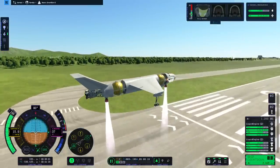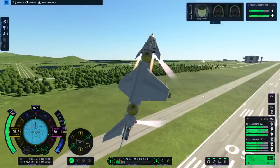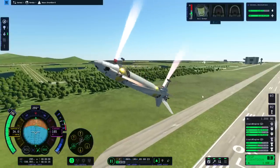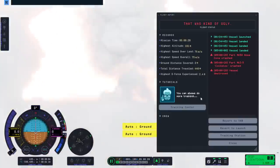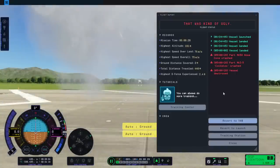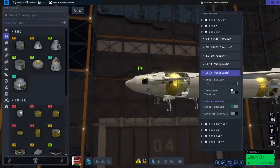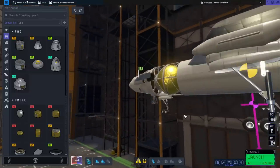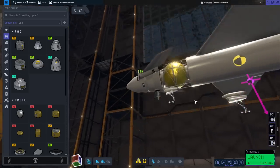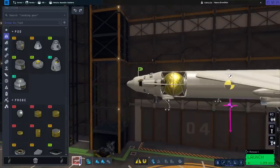Bit of a flex. No, it's still tipping backwards. Let me look at the center of thrust and see what's going on. It's showing more thrust in the back, but we're getting the reverse result.